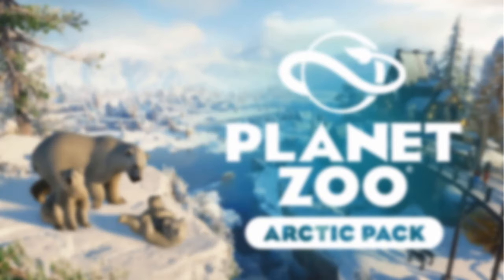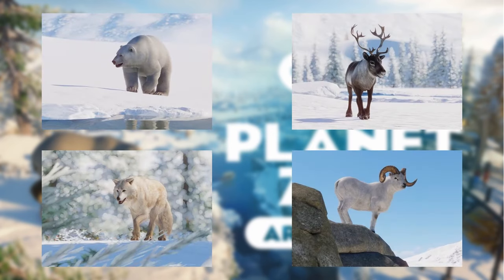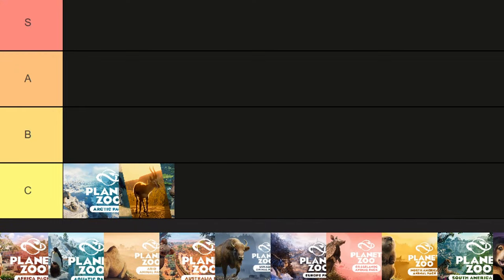Next up is the Arctic Pack, the first proper DLC released for Planet Zoo, and it suffers from the same issue as the Deluxe Edition — fewer animals than many current packs and several that are very similar to existing ones. The animals are the Polar Bear, Reindeer, Arctic Wolf, and Dall Sheep. I love the Nordic themes that came with it, but it comes in towards the bottom, just above the Deluxe Edition.